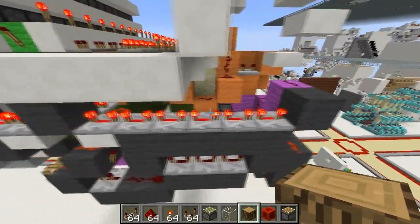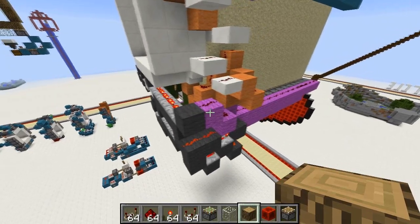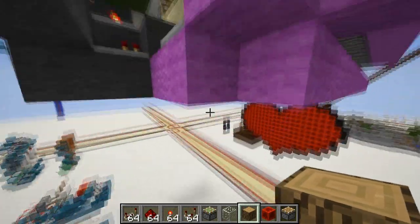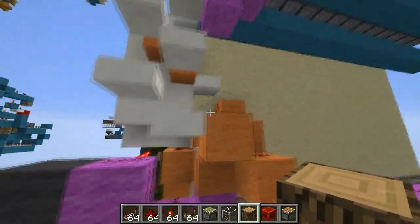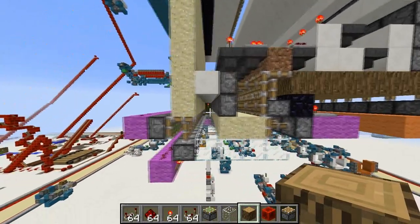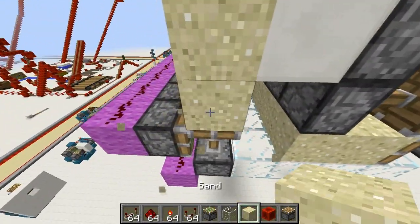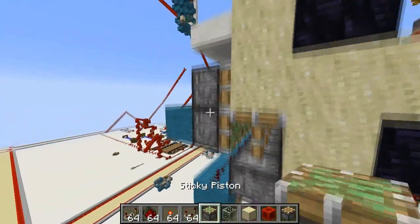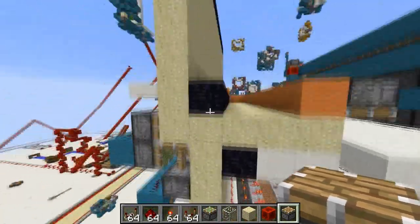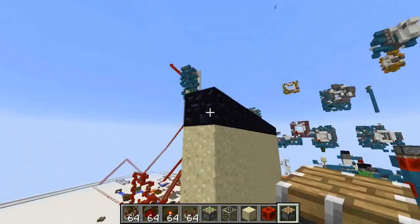It's just some repeaters. If you want to check this out, it's on the redstoneer.com server. I won't be making a tutorial — it's pretty big. But I'm gonna show you the side once more. These are normal pistons, sticky, normal, and obsidian here and here to avoid server lag failures.